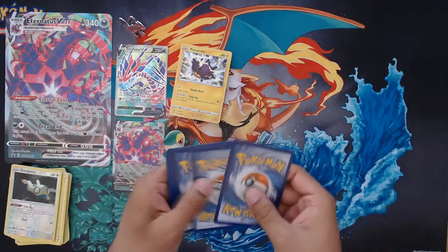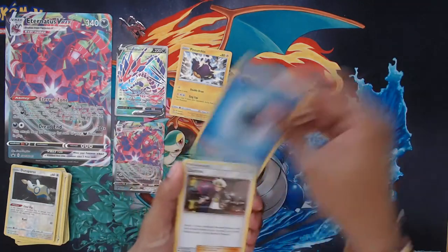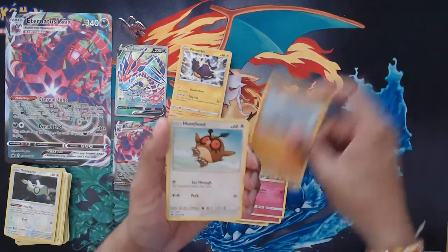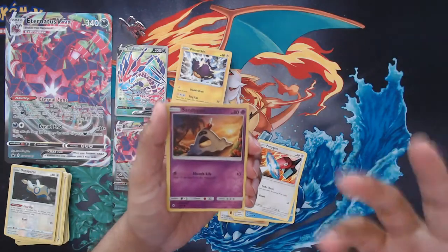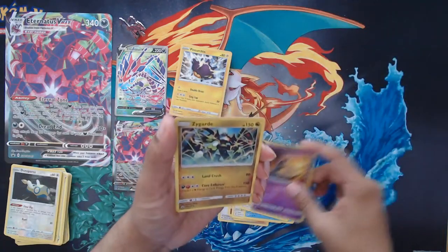White code Burning Shadows. Got a Warp Energy, Guzma, Bunnelby, Kecleon, Rowlet, Hoothoot, Murkrow, Porygon, Reverse Sandygast, and Psychic Jolteon Hollow.